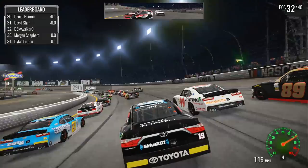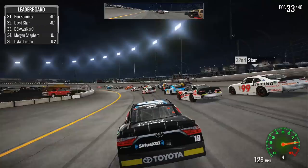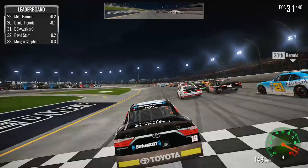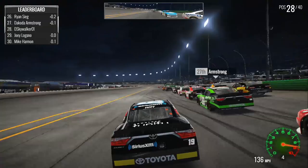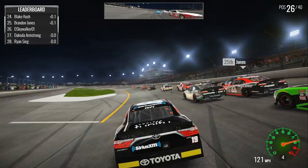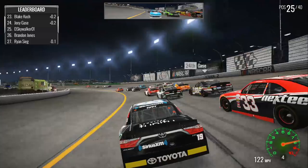Not going to quite make it. There we go, to the inside. Just scrape off him a little bit, scrape off of David Starr. Now diving to the inside, getting a really good run, but topping the car out down the main straightaway. Can't quite get that run into the corner we'd like. Now underneath Joey Logano, who's running way too far back considering the equipment he has. We bump into the back of Blake Cook. Dakota Armstrong to the outside. We get all the way down next to the yellow line and starting to pass a lot of guys who are running the high line. Clearly that's not working right now.